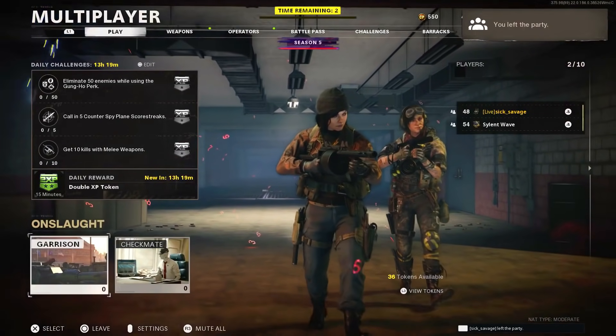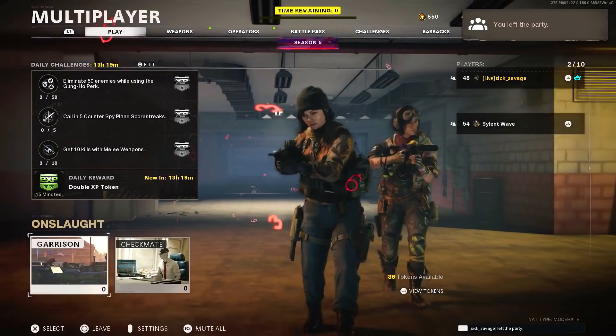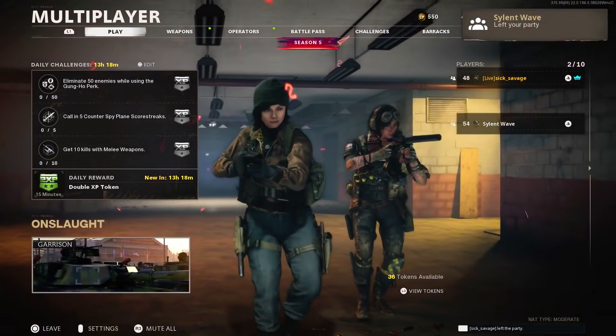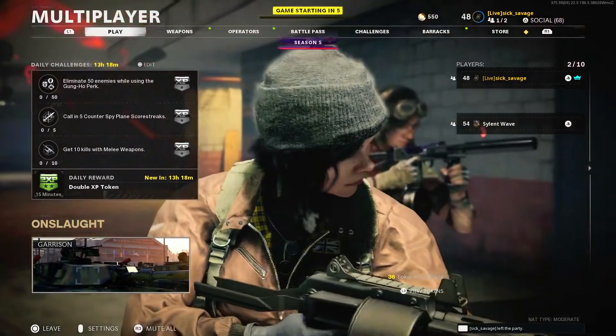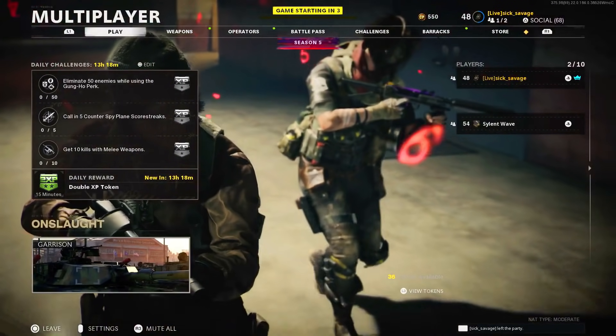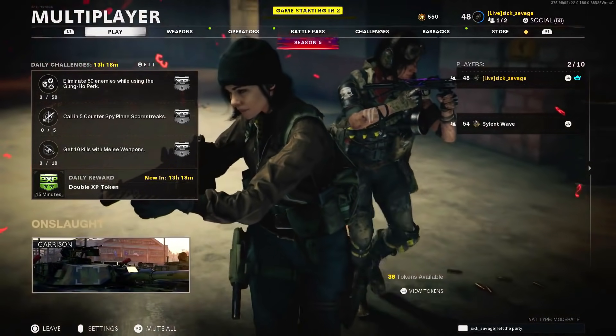When he joins back, press on your saved mode to select it, then go to manage party and leave the party. You're gonna get the map that's on the left side so you don't really have a choice with the map, but that doesn't really matter. In this footage we did it with Search and Destroy — in my opinion the settings we used were the best for the saved mode with SND, so use the same ones.